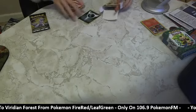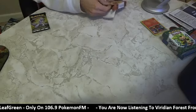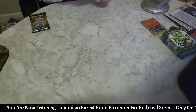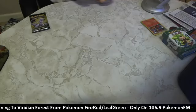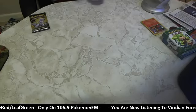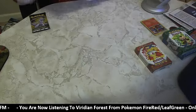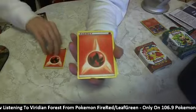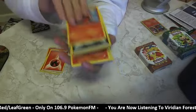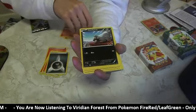Dark energy cards are surprisingly something I'm lackluster on. When I was building my dark deck I nearly had to go to a supplier to buy more dark cards - I've only got 15. So this is going to help. Fire energy, fire energy, abnormal Delphox, fire energy, Pansear, Slugma, dark energy, Braixen.